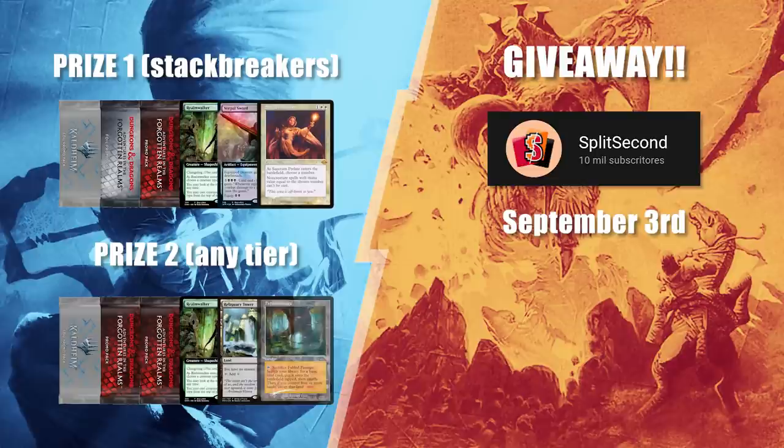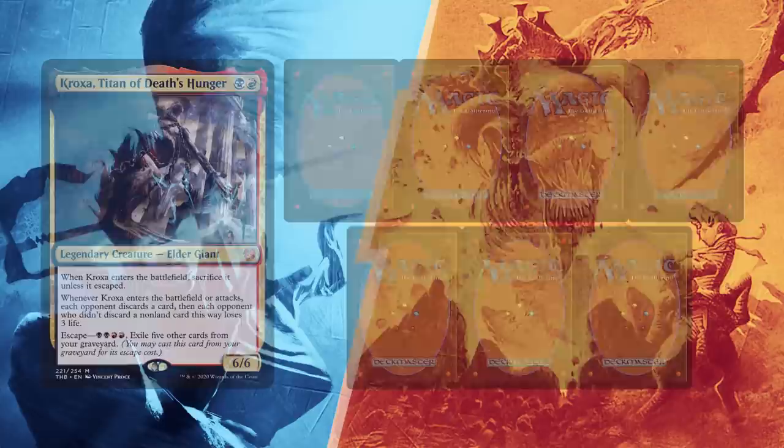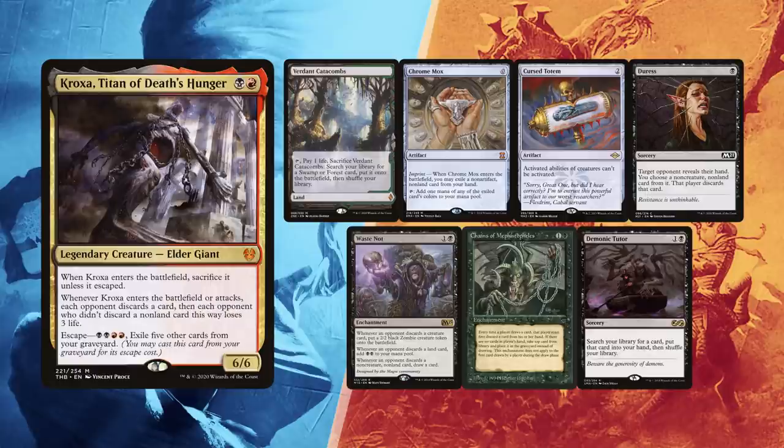This time Leite won the die roll and found quite the stax-heavy hand. A single Verdant Catacombs comes for lands, but with a Chrome Mox to help it out. Cursed Totem can be key to stop one of Siona's lines, while Waste Knot is great paired up with Kroxa for added value. Chains of Mephistopheles can also stop some draw engines, and the rest can be fired directly at some player if he goes for the Gorger combo. Demonic Tutor is always great to have at hand.